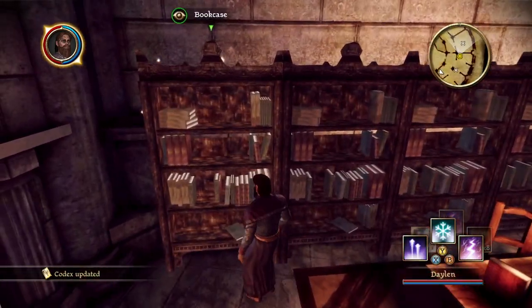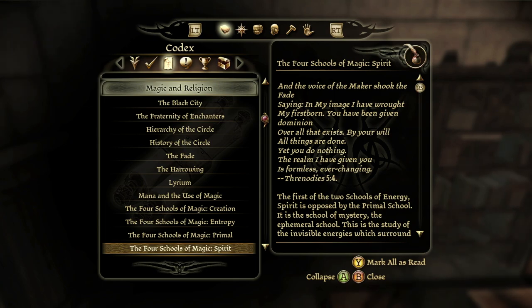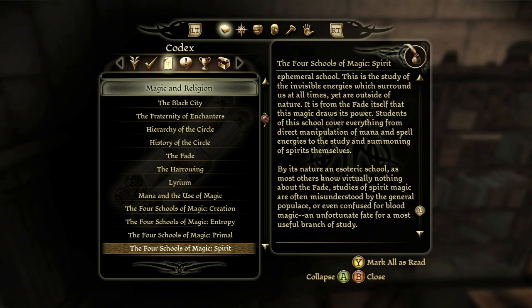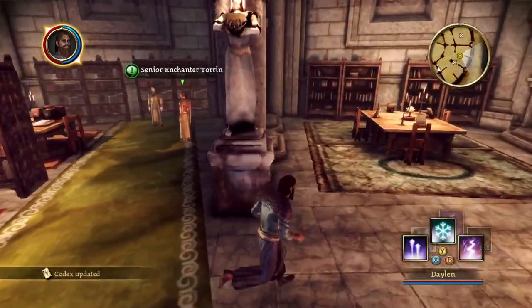Is this the last school of magic? Yes — spirit magic. And the voice of the maker shook the Fade. The first of the two schools of energy, spirit is opposed by the primal school. It is the school of mystery — the ephemeral school. This is the study of invisible energies outside of nature, drawing power from the Fade itself. Students cover everything from direct manipulation of mana and spell energies to the study and summoning of spirits. Studies of spirit magic are often confused for blood magic — an unfortunate fate for a most useful branch of study. Man, they are fleshing out this world a lot — I love it!